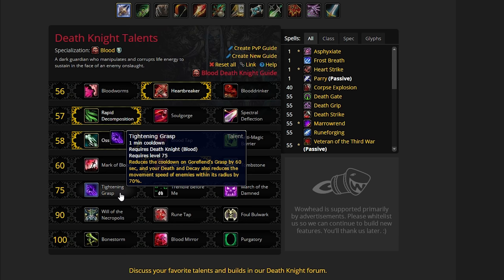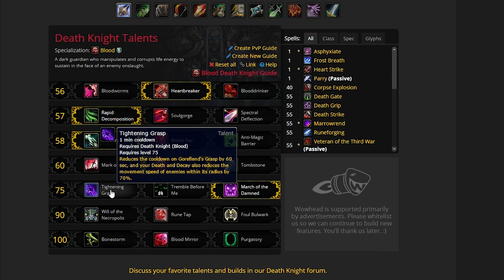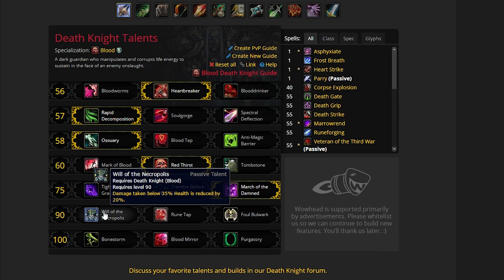When it comes to raiding, you don't necessarily need the Mass Grip on most fights, which means you will be picking March of the Damned just for the longer movement speed buff. Although obviously in dungeons and on certain fights, you will pick Titan's Grasp. This line is also quite an easy choice.